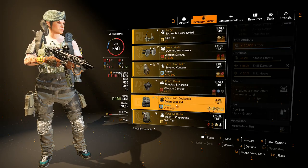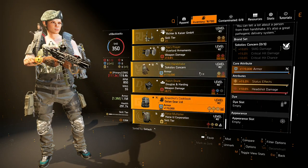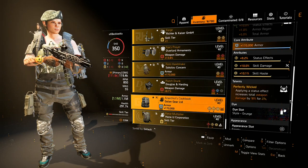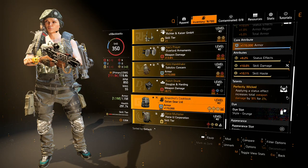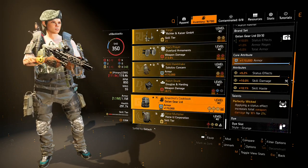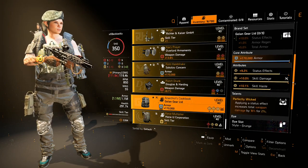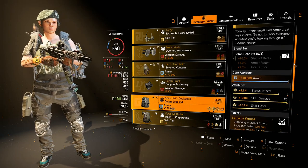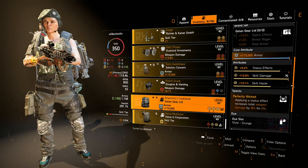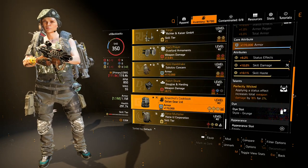Next is the Anarchist Cookbook backpack. I was using this with my Eclipse Protocol build before switching to Firm Handshake - I got more DPS from that because this has more status effects and skill damage. I think it was because the gear set backpack already provides a strong talent. This backpack is amazing and came with a good roll - it already has status effects and I just rerolled skill damage. Golan comes with 10% status effects out of the gate, so if you're running a starter status effects build this is a must-have. The talent Perfectly Wicked: applying status effects increases total weapon damage by 18% for 27 seconds - great for hybrids.